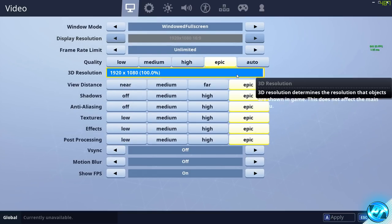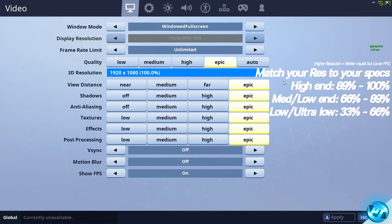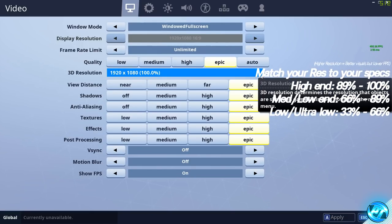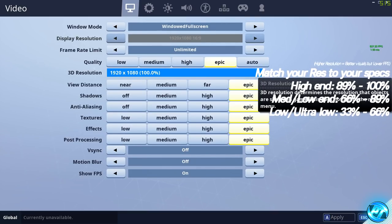For 3D resolution: if you're on a high-end PC set this to 100%. For high-to-medium end systems, bump it down to around 89%. For medium end systems, set it to around 66.6%, going lower depending on how low-end your system is. Try different values, apply them, and see how it looks visually and what FPS it gives you.